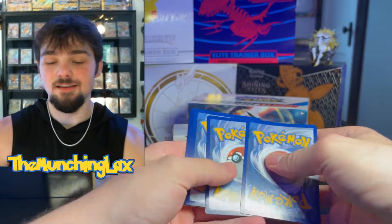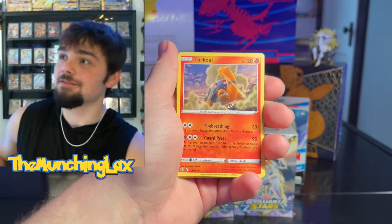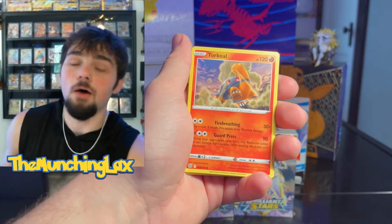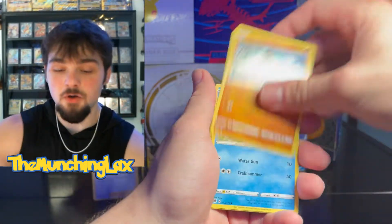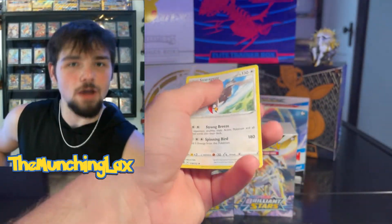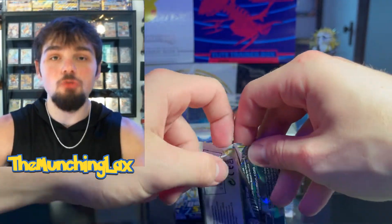Brilliant Stars has been brutal. Like, no remorse. We got Kindler. I just realized my mic is way over there — whoopsies. Torkoal, Monferno, Chimchar, Chimecho, Gallit, Corefish. Staraptor Reverse and then a Staraptor Regular Rare. I'm so sorry — I just realized I left my mic literally so far away from me, and that's just disappointing.